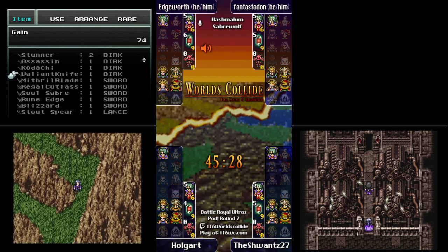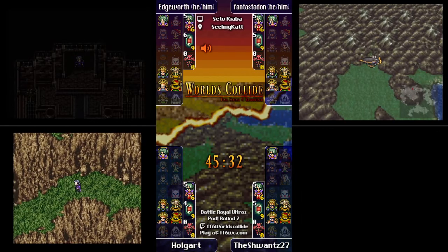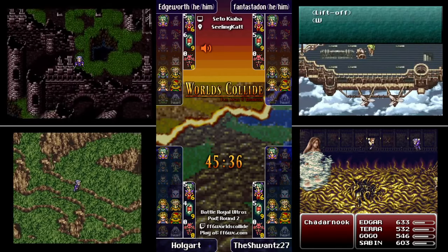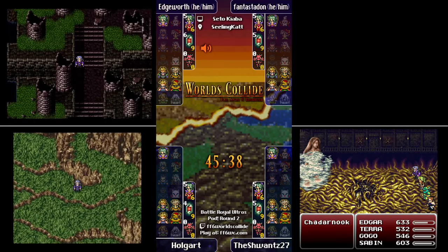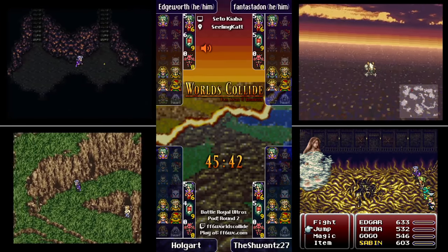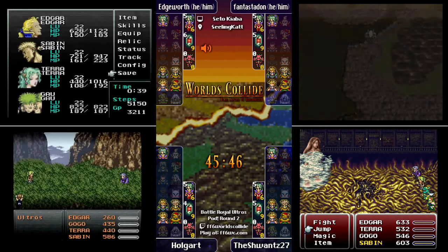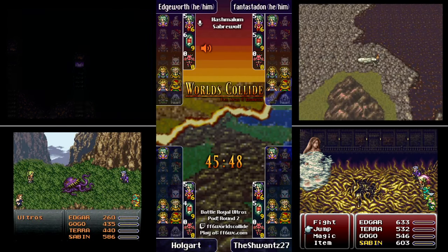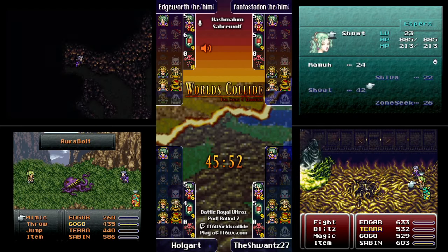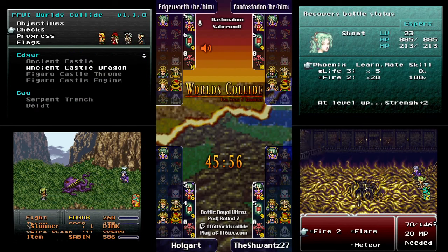The experience and magic power boost from even one dragon fight is very nice to do. Unfortunately with color mixing we don't know which dragon is in there. We have an Ultros at the end of Mount Colts. Looks like Phantastodon is going to chase Edgeworth through the Edgar checks — he just landed his airship there.